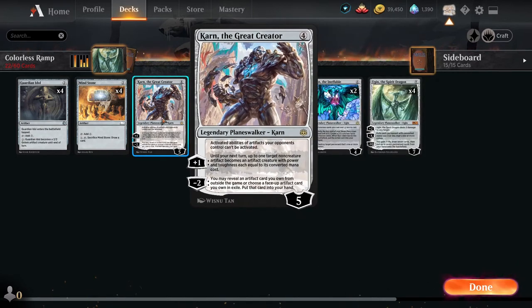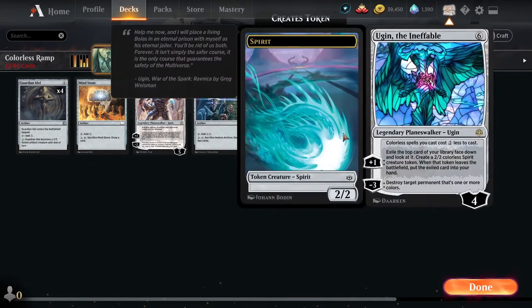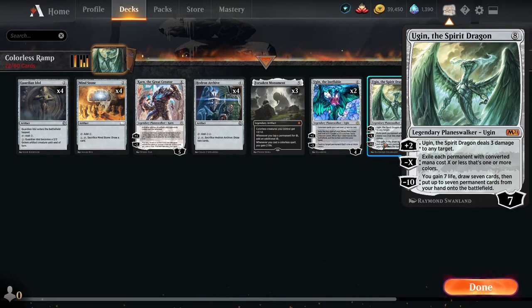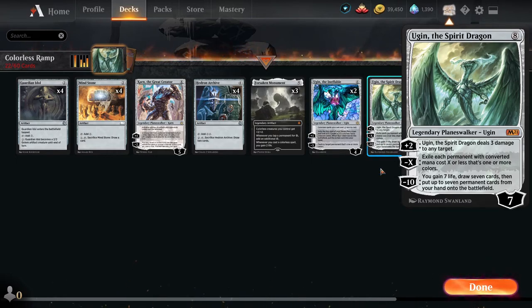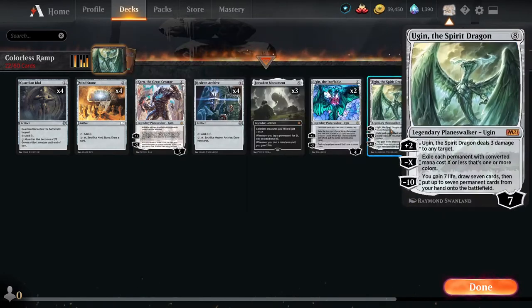Karn's minus two actually helps us tick down and get something out of our sideboard, which we will talk about in just a second. But first, obviously these two don't need an introduction — Little Ugin. I know, six mana is 'little.' Ugin here helps us with pseudo card draw, pseudo ramp, and pseudo removal — a little bit of everything — but only two copies because this is a budget deck. Our main focus is a full playset of Big Ugin. This is the whole point of the deck: use these cards to ramp, get to Big Ugin, wipe their board, stabilize, and close out the game.